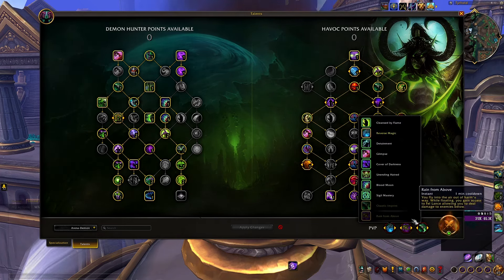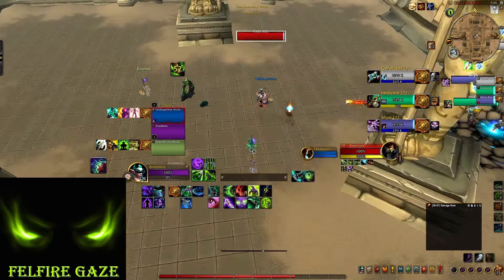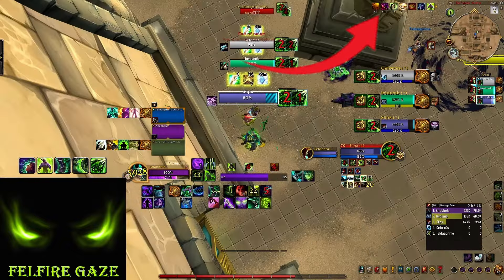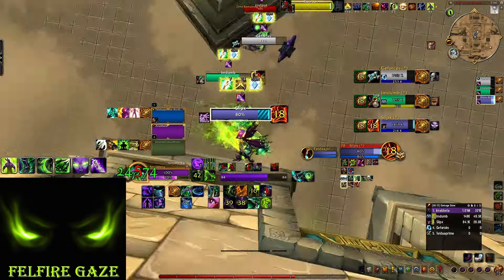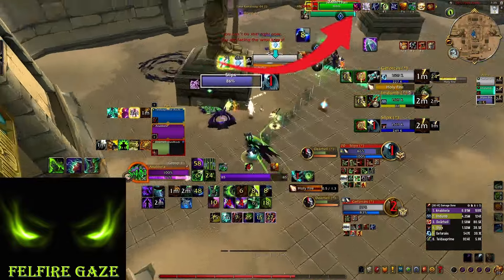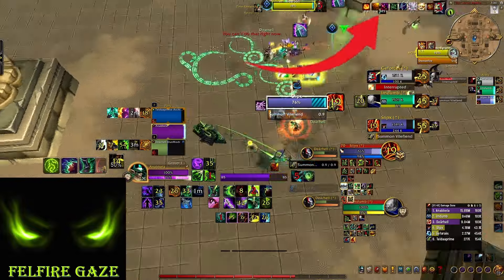Finally, against Demonology Warlocks, you should pick Blood Moon. This talent is kinda bugged — if you target the Warlock pet or any of his demons and cast Consume Magic, it will give you a Demon Soul that increases your damage done by 20% for 15 seconds. And you can do this all game long. Yes, you heard it right — you can have a 20% extra damage buff for the entire game and completely destroy Demonology Warlocks with huge damage.